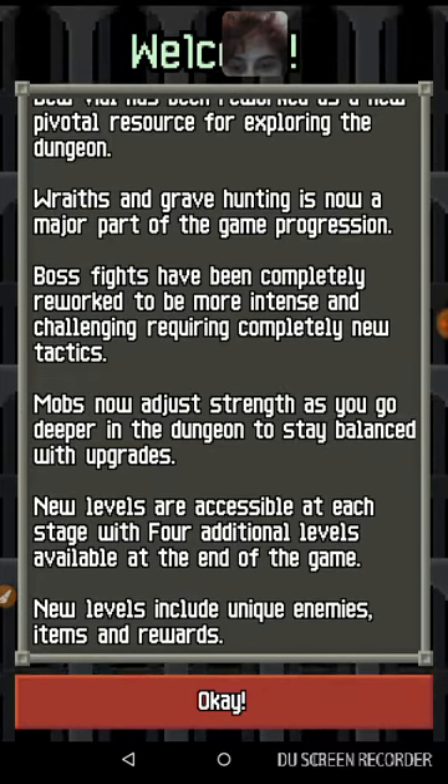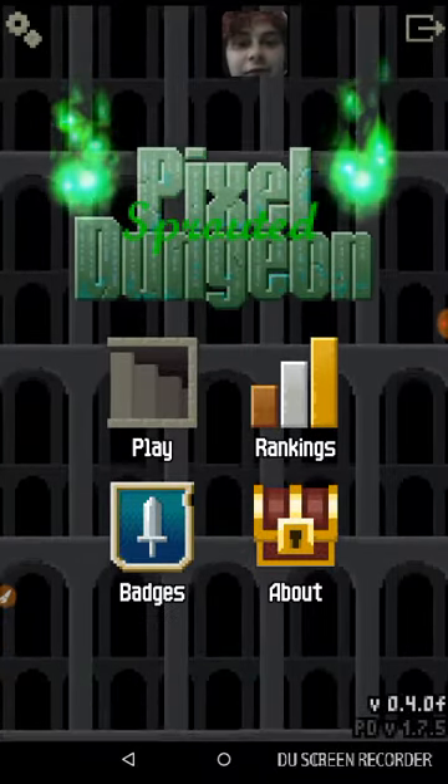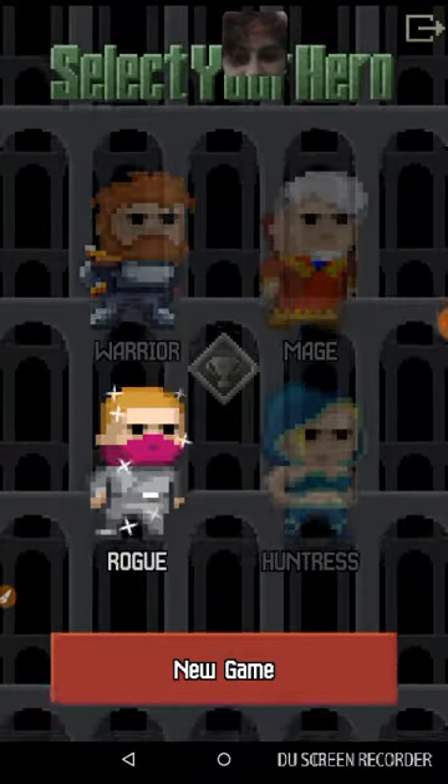New levels include unique enemies, items, and rewards. There's also some items — a lot of plant-based items.